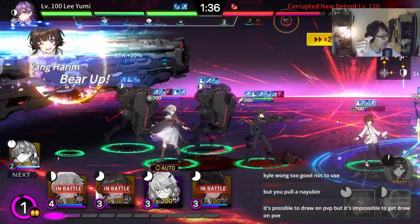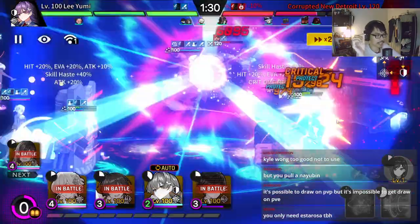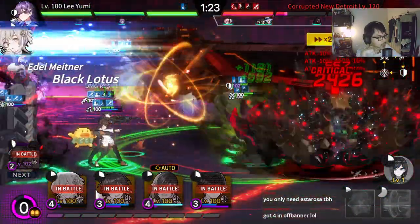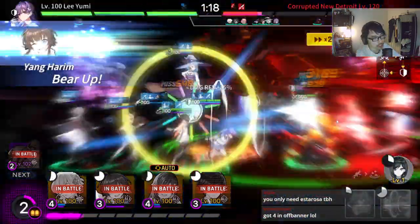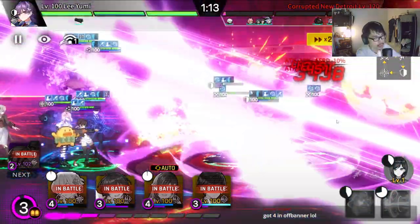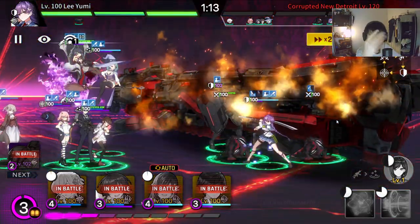Oh my god, everybody died. What happened? Where did everybody go — transported to the back lines? There's a freaking Sparrow Woodpecker or whatever that is. Should I show my gears as well? I feel like — do you guys think I can make this as a guide to help people without the Flying Strat?